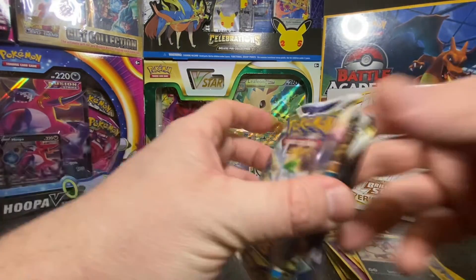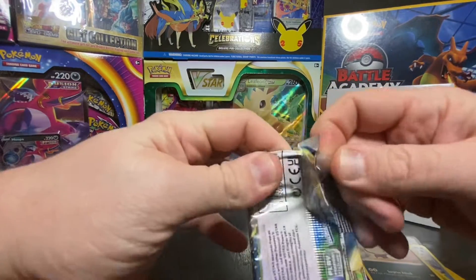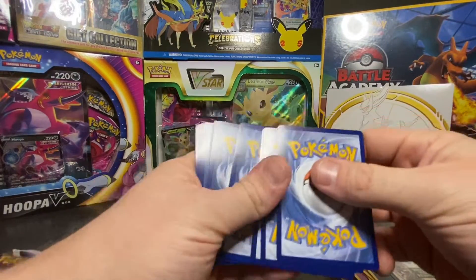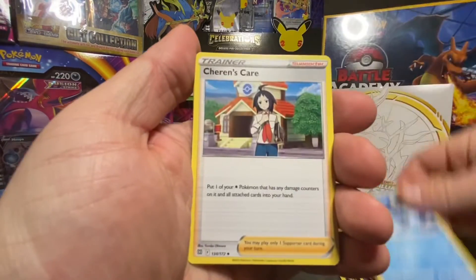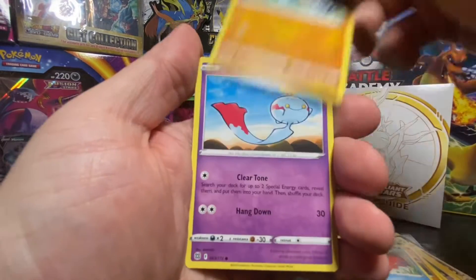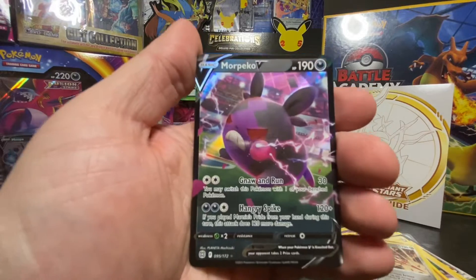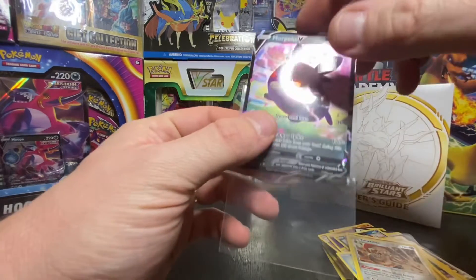There it goes. Three packs left. Hopefully we get something equally as good as that last pack. That's a solid code. More Pikachu. That's a good looking card right there. Slam it in the sleeve. Boom.